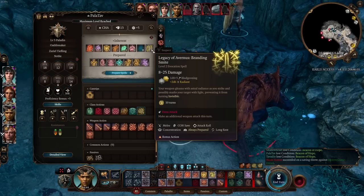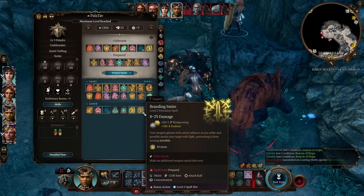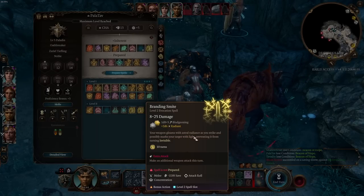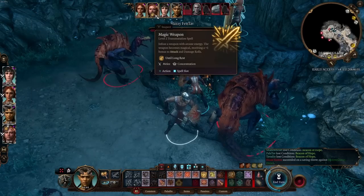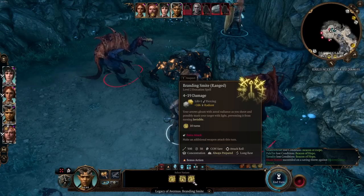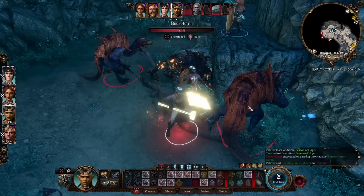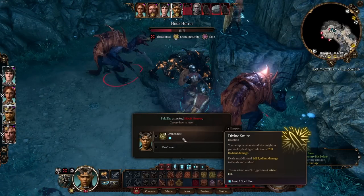Next up is Branding Smite, a level 2 spell. I've got a Zariel Tiefling who gets it as a racial spell. Branding Smite makes your weapon gleam with astral radiance as you strike, possibly marking your target with light, preventing it from turning invisible. If it hits, it does an extra 2d6 radiant damage and stops them turning invisible. It also makes them shed light, which helps in the Underdark. Interestingly, it can be used ranged — unlike other smites. It does require concentration.